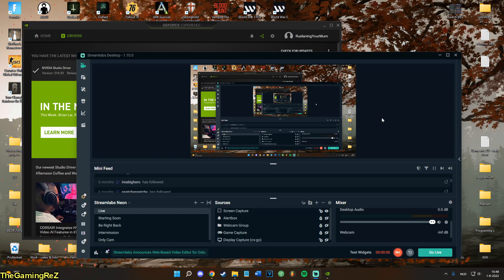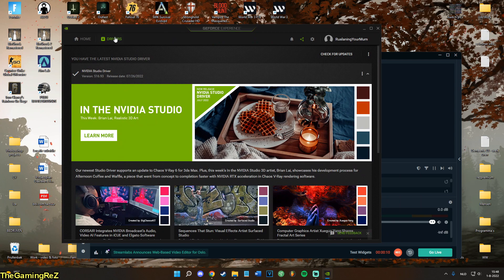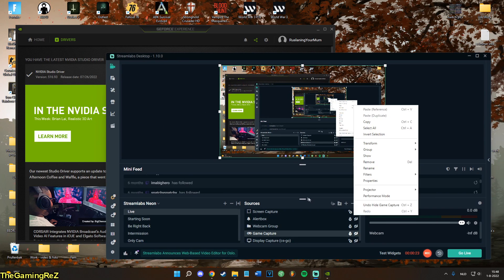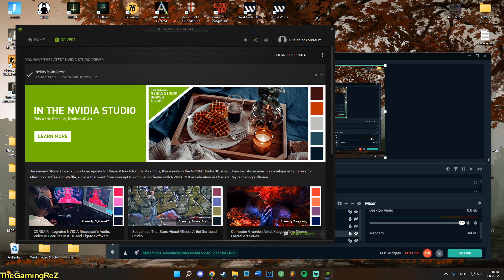As I already said, there are two options. Pretty much if you want to, you can go ahead and delete the drivers and go for the old drivers. But it kind of sucks because you won't be able to use the new features. But if you really want the new features, pretty much use Streamlabs for the desktop and you can use GeForce Experience for the games.